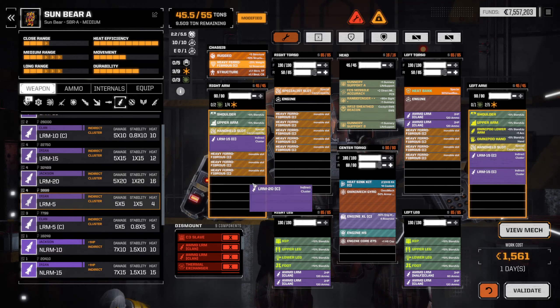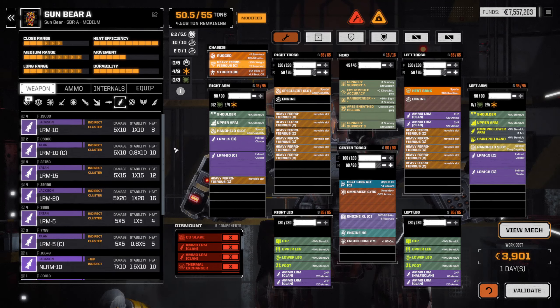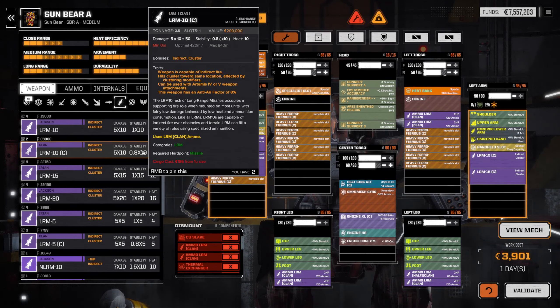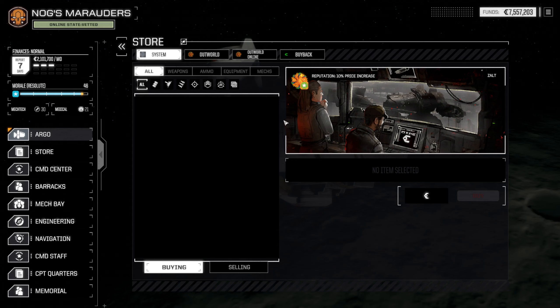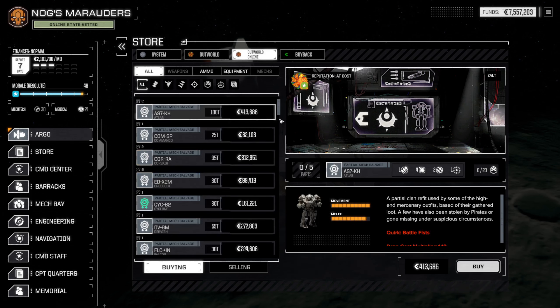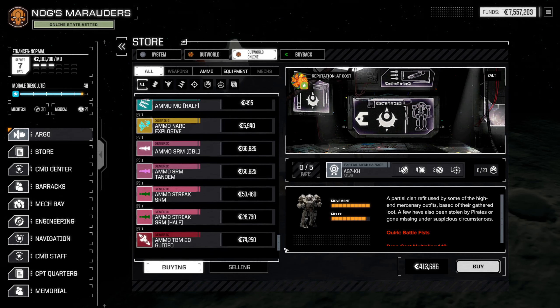Well, we do have an LRM 15 and LRM 20 Clan. But we only have 360 and 420 shots, and we are firing 45 and 65 shots per salvo. So that's not a lot of shots we can fire with that. Let's go to the shop and see if we can't find some Clan LRM stuff. Nothing there — no Clan LRM.